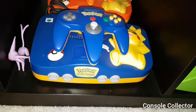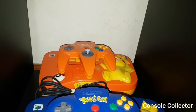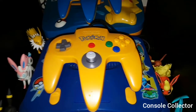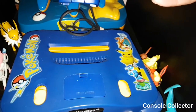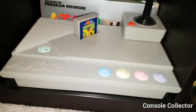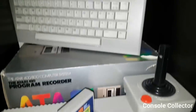Down here we've got the North American Pikachu N64, the Japanese Pikachu N64 in orange, then the blue Japanese version of the Pikachu N64, and then the Pokémon Stadium N64 which was a PAL release — that's my favorite of the Pokémon N64s. Over here we have my Atari XE with the tape recorder and keyboard.